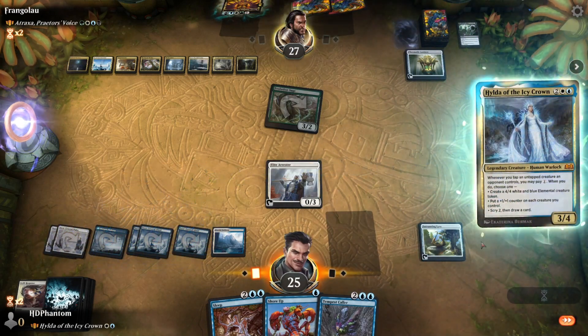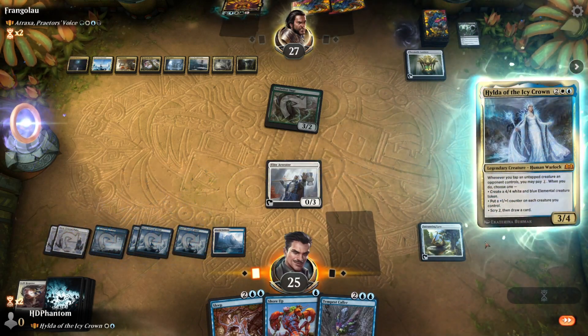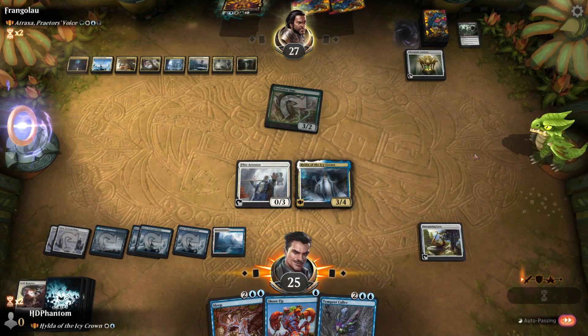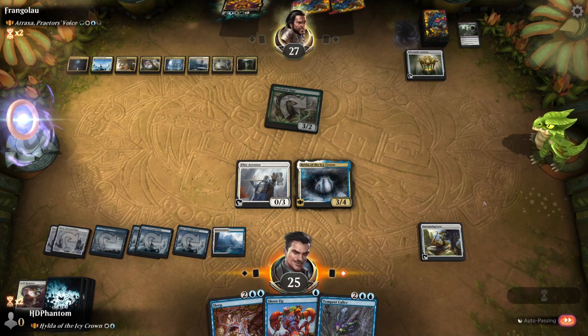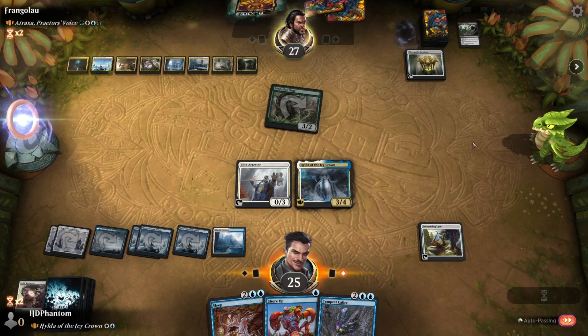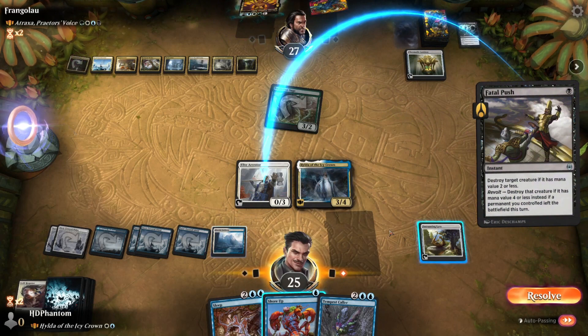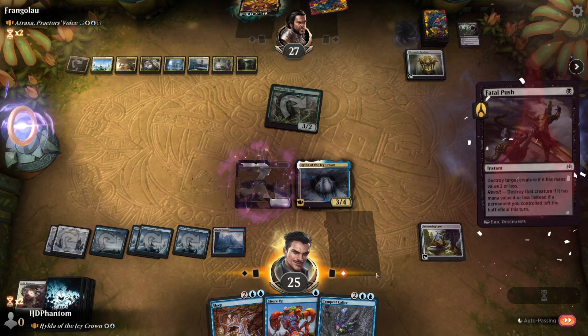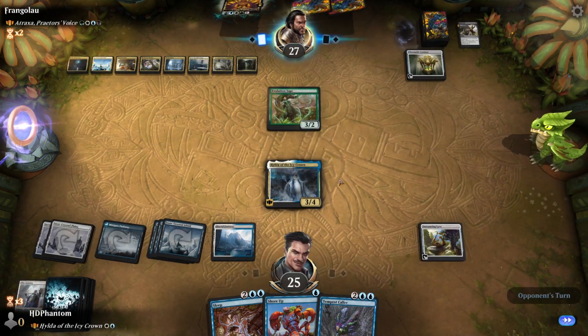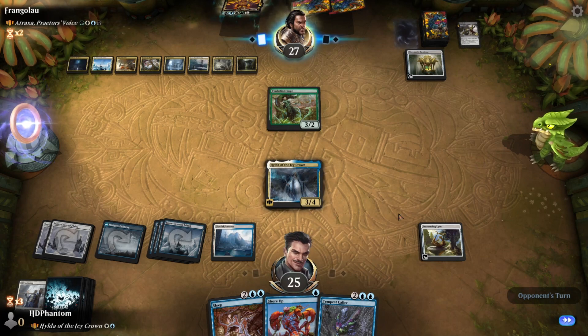Now we'll go for our commander. Pass the turn — they'll use the removal spell, we'll Shore Up. And believe it or not, Fatal Push on the Arrester. So it seems like that is the more worthwhile threat for our opponent.